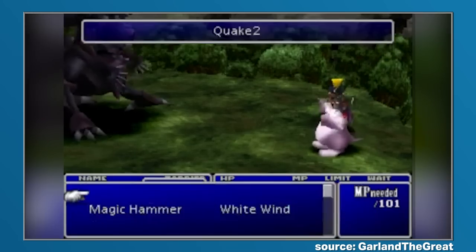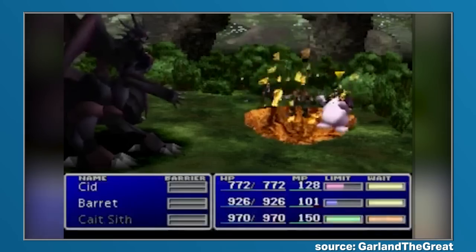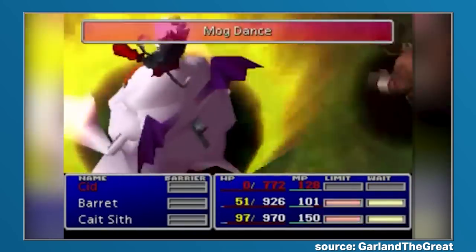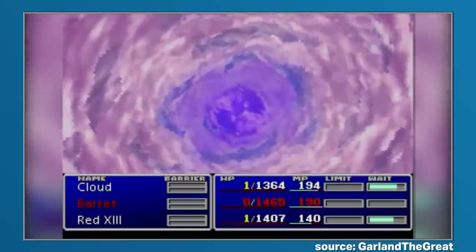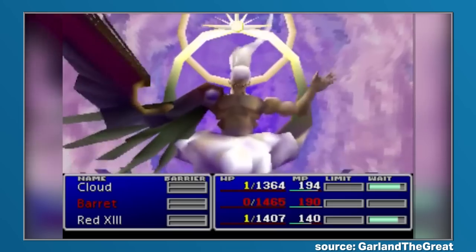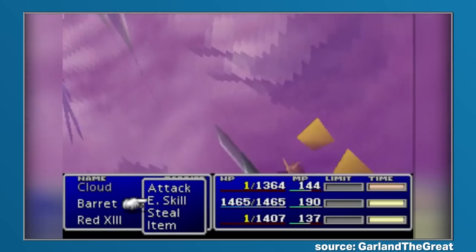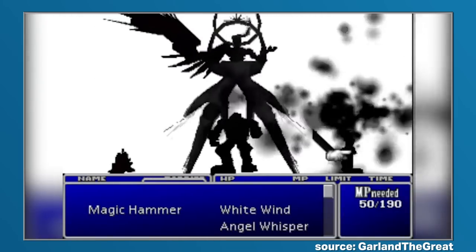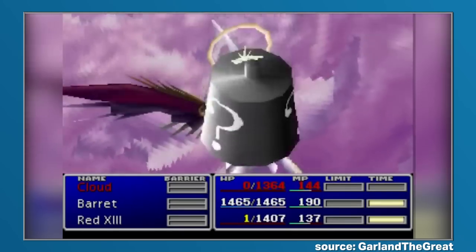Finally, the command materia only portion of this challenge only allows for the use of command materia, so the player is not able to use magic or summons. In addition, they cannot use the steal, throw, morph, or W-Item materia, as these violate the aforementioned no item stipulation. Adding any of these caveats to a playthrough of Final Fantasy 7 can form a nice challenge for returning players, but adding all 5? Well, that's something else. Only with careful planning and a lot of reloading of your save file will this run even be remotely accomplishable, making it a challenge not for the faint of heart, and easily one of the hardest fan challenges the Final Fantasy community has ever come up with.